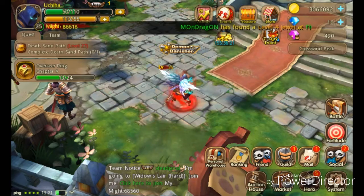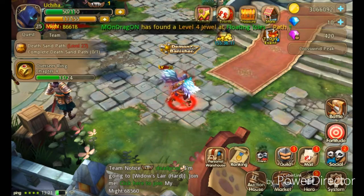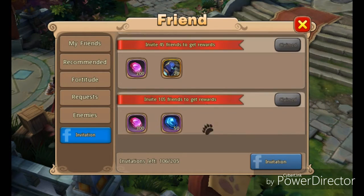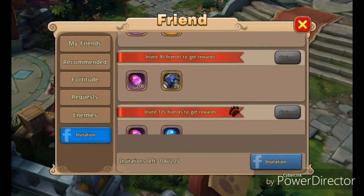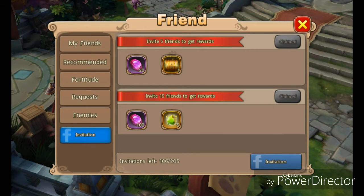Okay, so let's get into it. What you want to do is click on Social, then click on Friends, and then click on Invitation. This is where it all happens — what you want to do is invite friends.